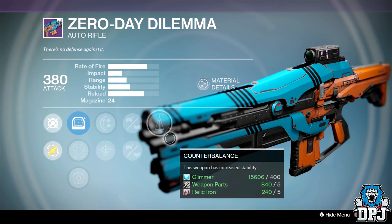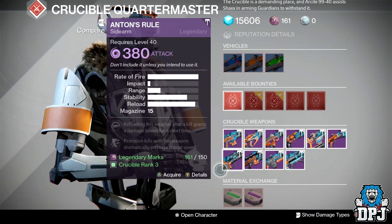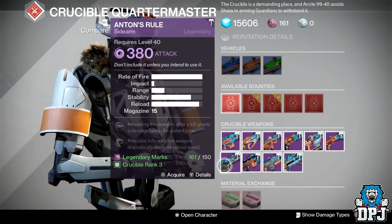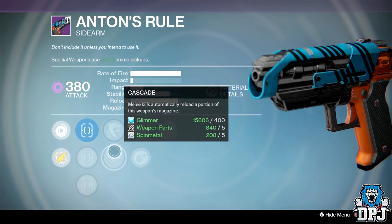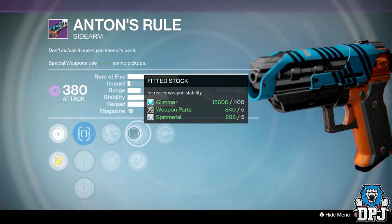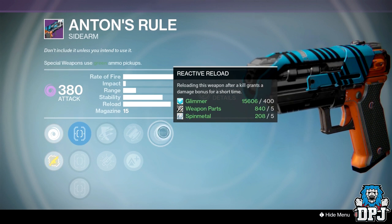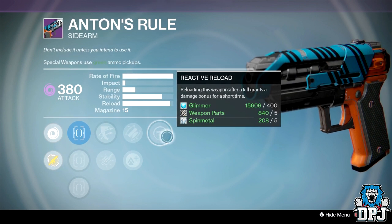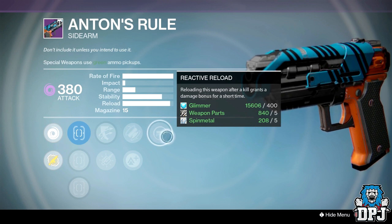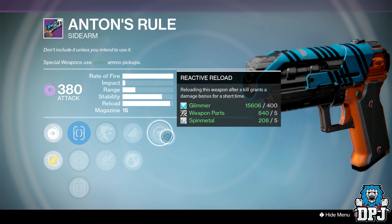The next weapon is a sidearm. Sidearms are ruling PvP right now, and if you don't have a decent one, check out the Crucible Quartermaster's Anton's Rule. It's a sidearm you don't see many people using — it's usually the Wyrmwood or Binding Blaze you see tearing things up — but Anton's Rule is a decent sidearm. Its standard mag size is higher than many others. This week it has Truesight, Outlaw or Cascade, Fitted Stock or Lightweight, and Reactive Reload. Definitely worth checking out if you need a sidearm.